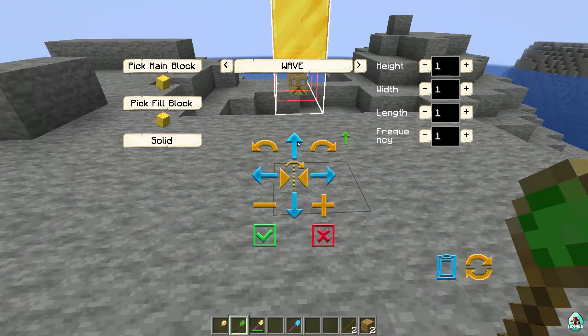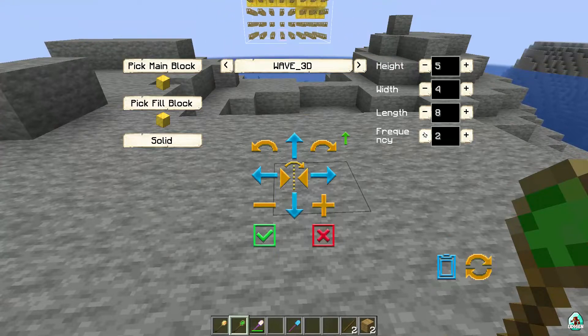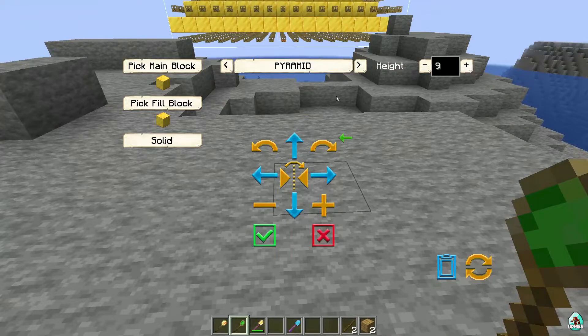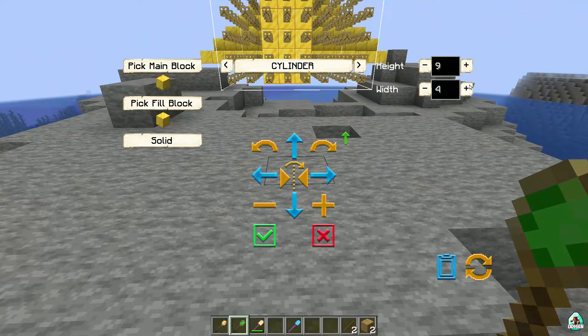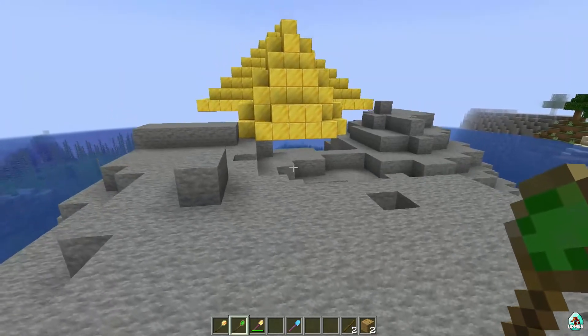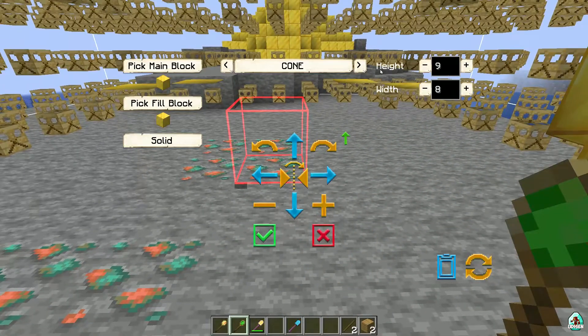Back in creative, let's look at the available shape types: half sphere, bubble, wave — though the wave doesn't seem to work currently, 3D wave, change size, diamond pyramid, pyramid, upside-down pyramid, cylinder, and cone. The cone looks perfect as a roof for something. And of course there's also the cube.